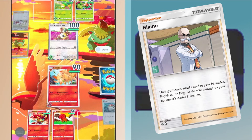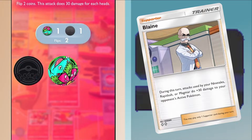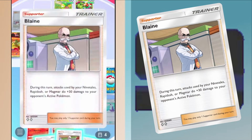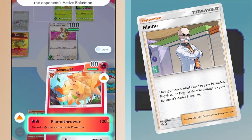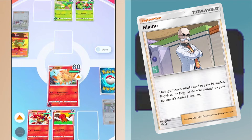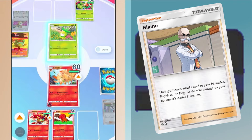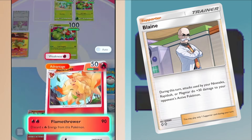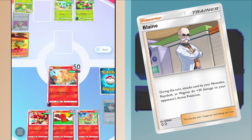Blaine empowers cards like Rapidash, a Stage 1 Pokemon that only needs 1 energy to deal 40 damage, and the incredible Ninetales, which only needs 2 energy to deal 90 damage. When combined with Blaine, it goes up to 120 damage and can one-shot Pikachu EX. That is insane. Remember, the 90 damage that Ninetales does is exactly the same as Starmie EX or a maxed-out Pikachu EX, for only 2 energy.